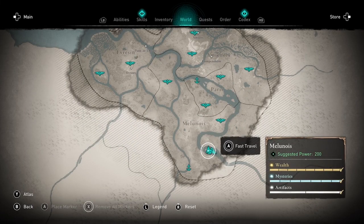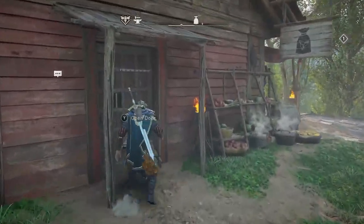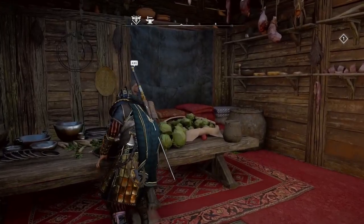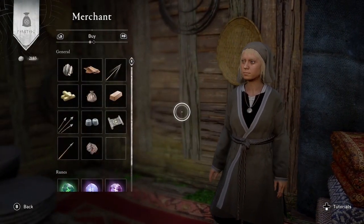I'm here at my settlement in Francia and I've just leveled up. You can see I have that one mastery point in the corner. Before, you could go to all six shops in Francia and buy the same materials and scroll of knowledge.